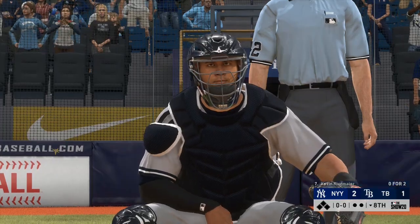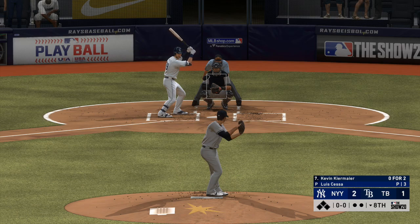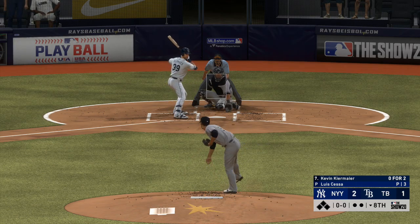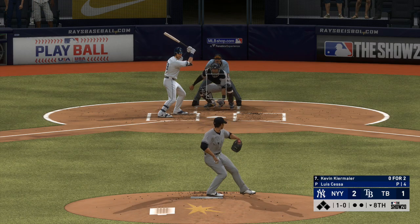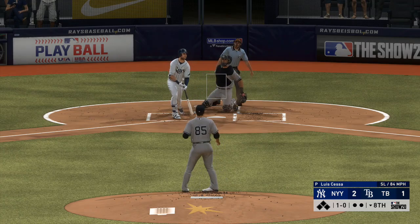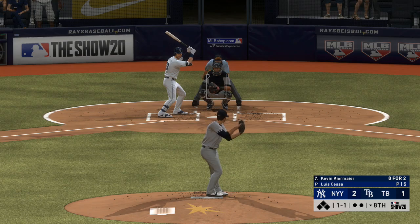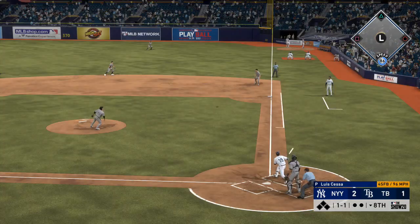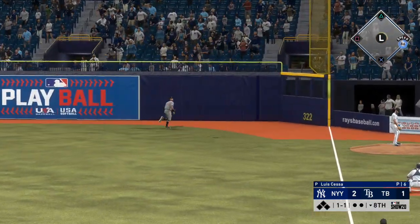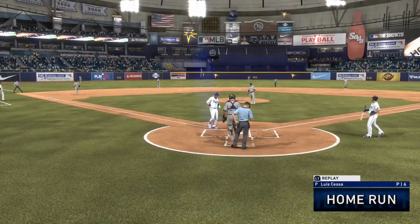Bottom of the inning now, and that means Kevin Kiermaier will hit next, the center fielder. He's ready, here's the first offering — misses low and away, ball one. That evens it up, one and one. Here it comes. There's a swing and a drive hit well out to right field — Judge looks up. That one is out of here! This game is tied. Tied.